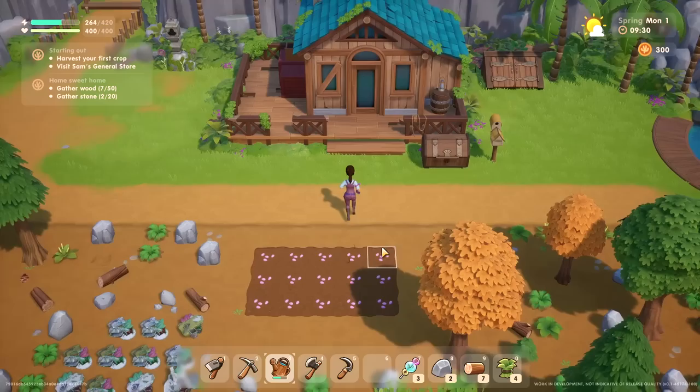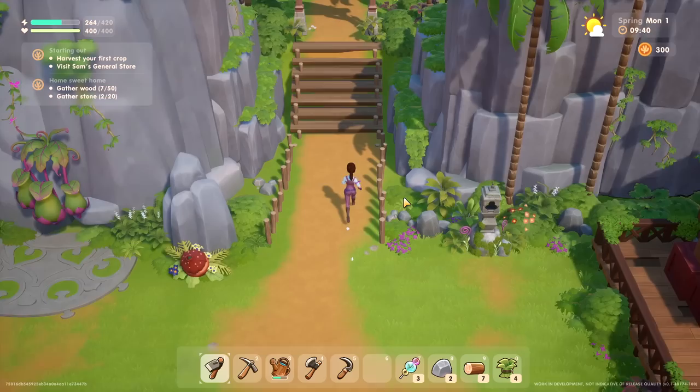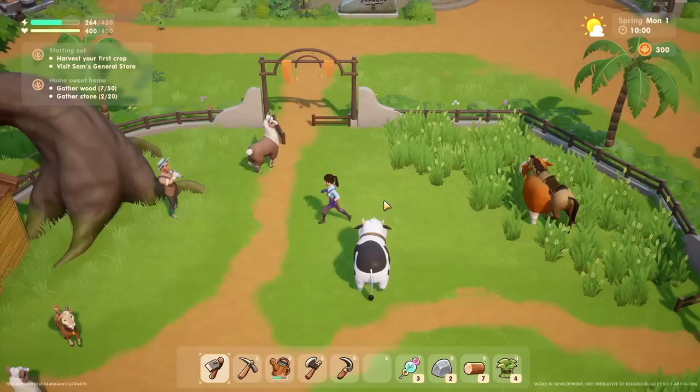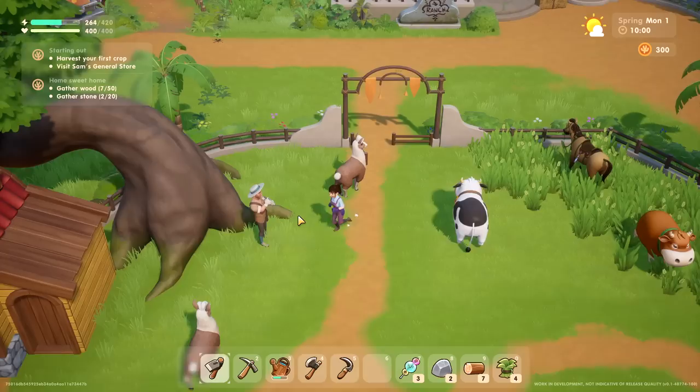I have no idea if this is the general store. Oh my gosh — look at the animals! These cows are adorable. There's an alpaca — mama alpaca! Kenny. Oh hello! One thing about all the NPCs in this game — they're all ridiculously attractive. Every single one is ridiculously attractive. I don't know who I want to romance first. Let me know — who's your favorite NPC?